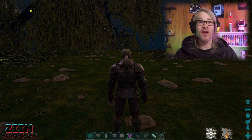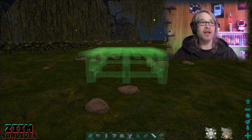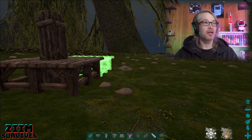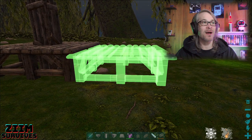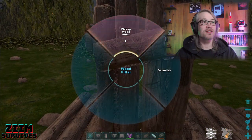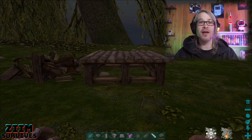To make the perfect base and get the perfect height, you can actually lower your foundations. Start with a foundation, put a pillar in the middle, and when you set the second foundation just move it around until it snaps lower. Then you can remove the pillar and you've got a lower foundation.